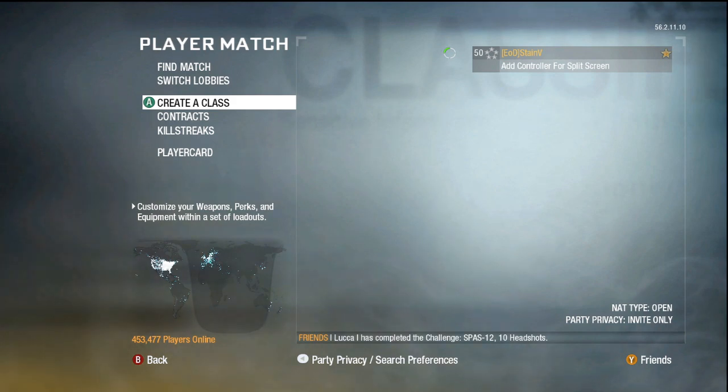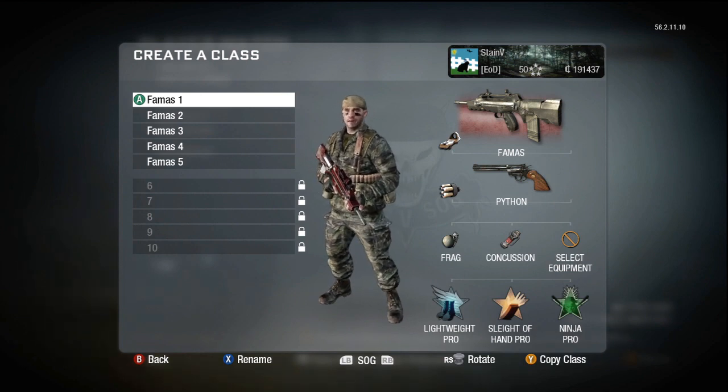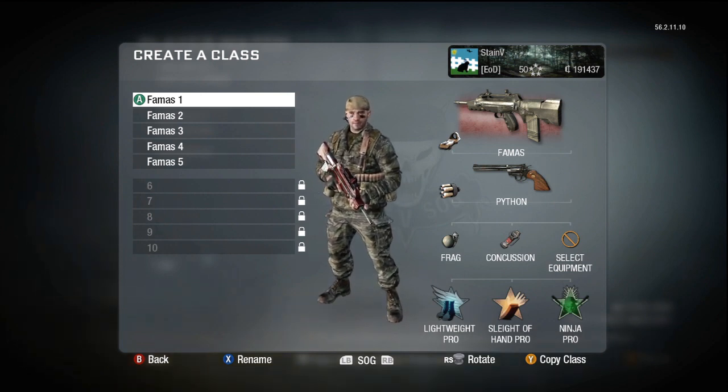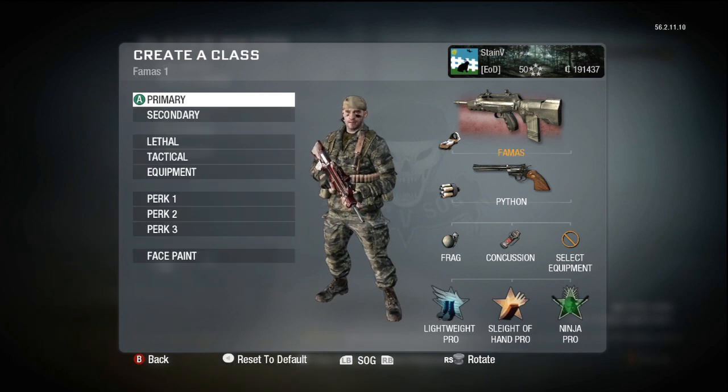Hey, what's up guys, this is Stainville and this is part one of my FAMAS guide to help you guys improve your shot in a different way — not by changing your sensitivity or button layout. I figured I'd let you guys know what reticules work for me, and maybe they'll work for you as well. I'm going to go through what I feel works best for the FAMAS — reticules I've used or seen other pro players use.